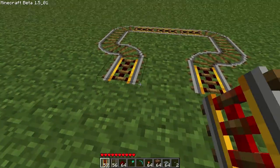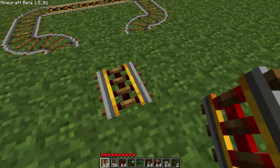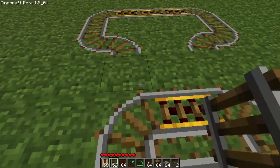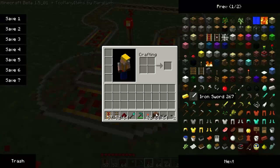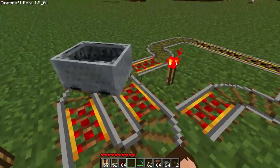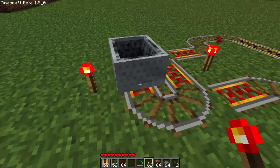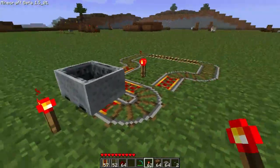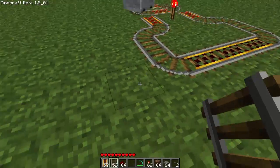So that part is done. What we are going to do next is create the cart booster that we need, because these booster tracks will not boost a cart unless the cart is already moving. That is an important piece of information you need to know. So even if these rails are powered on, the cart doesn't move - it needs to be moving in one direction to be boosted. That is why we need a cart booster still, but that's not a big issue. This is still a very good method for minecart stations.